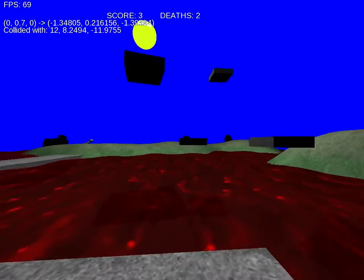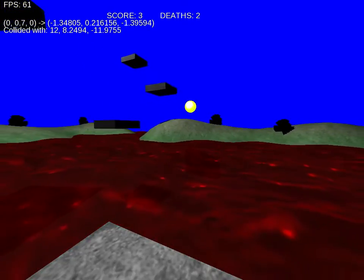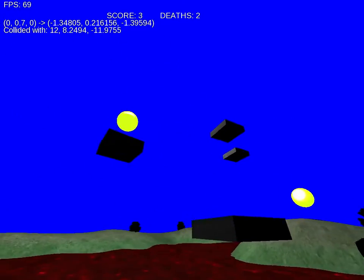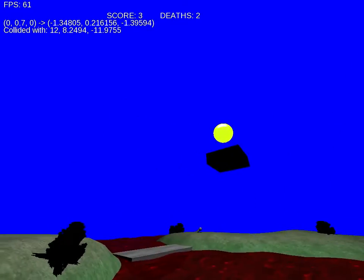Along this one here we just wait for another round to align ourselves correctly with the other platform. When that happens we make the jump, and then we can get ourselves on top there to get the sphere on the very top.